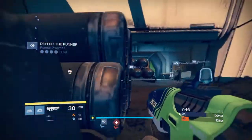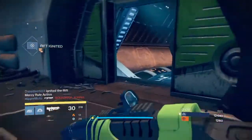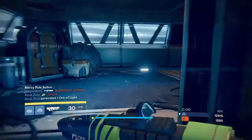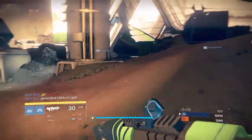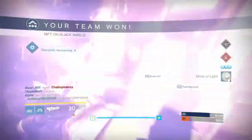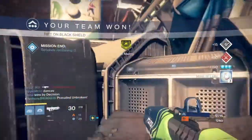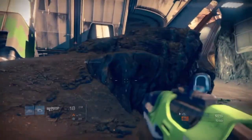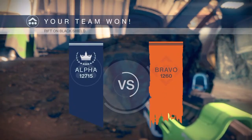For armor and exotics, players can now reroll stat nodes and upgrade nodes on exotic armor via the Twist Fate node. The Twist Fate will require glimmer, armor materials, and a Glass Needle, which will be sold by Xur. The Weapon Shot Package has been removed from the game.